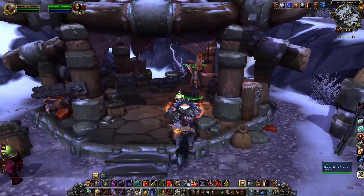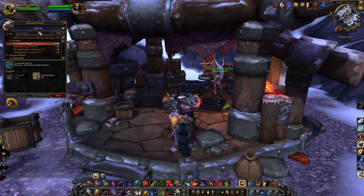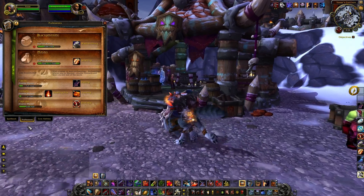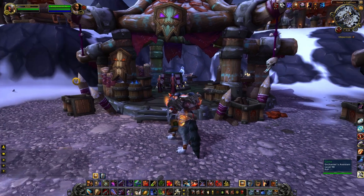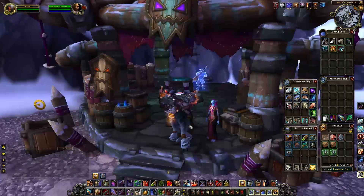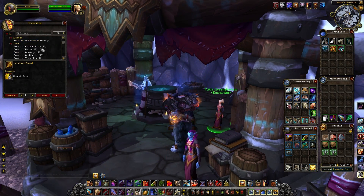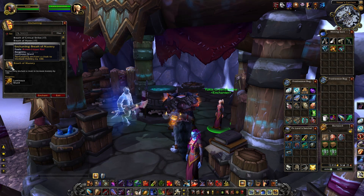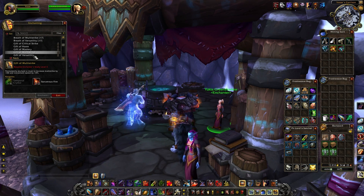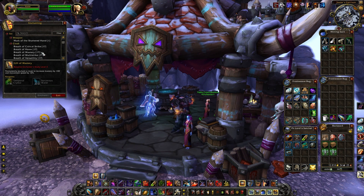Blacksmithing is a profession that I have. But on top of that, you can have profession buildings for ones you don't have. I'm a blacksmith working on leveling it up to 700, but a profession I don't have is enchanting. Even though I don't have enchanting, I've got an enchanter study, and I can use it to get some base enchanting benefits — including some basic level enchants. Once I tier it up to level 3, I can do even better enchants on my gear.